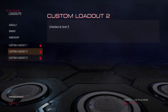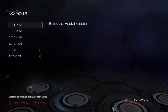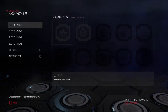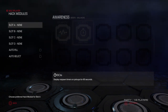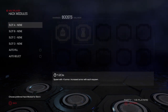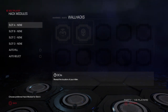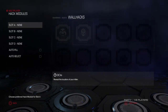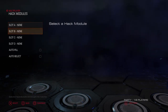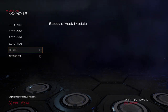Next are the hack modules. I think these are your perks. You got vital signs awareness, supply timer, one that boosts your bounty, armor plating, wall hacks, power seeker, and retribution. There's a time limit — 30 seconds or 60 seconds — and four slots. You can also autofill and let it auto-select for you.